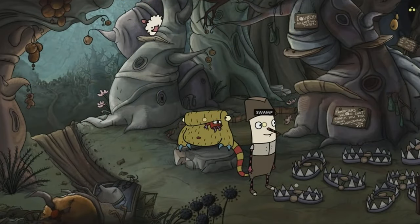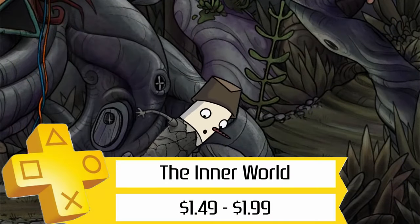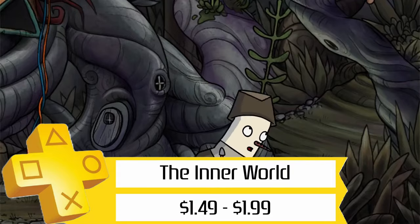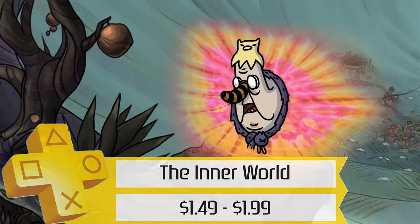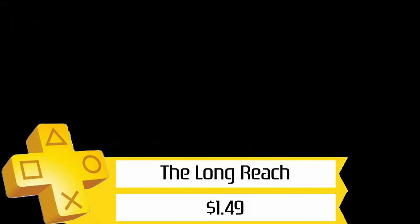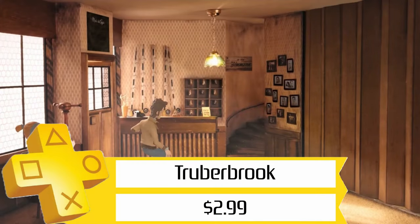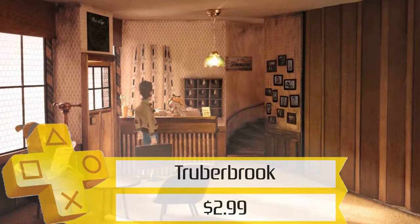If you're a trophy hunter of culture, you love a good point-and-click adventure game. The Inner World is on sale for just $1.50, and its sequel The Last Wind Monk is only $2. The Long Reach, which I have a full-game playthrough of on this channel, is just $1.50, and Troover Rook — one of my favorites from this genre — is only $3.